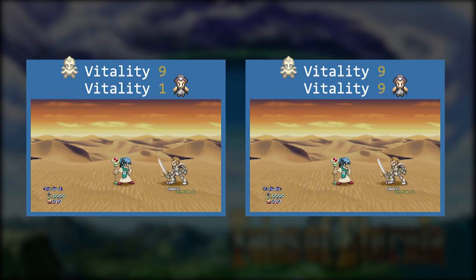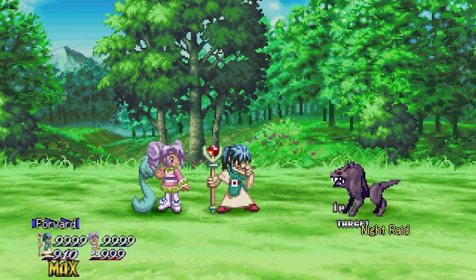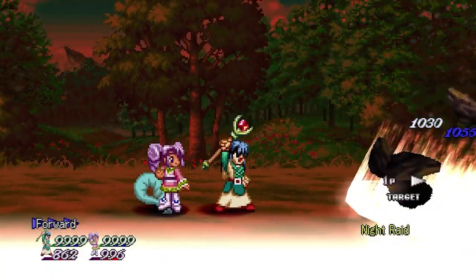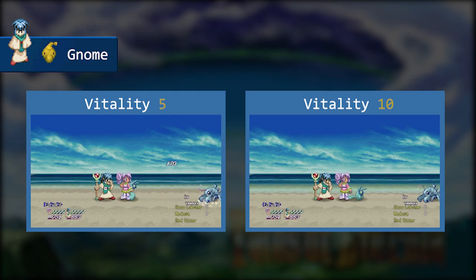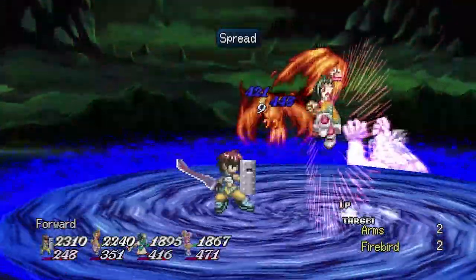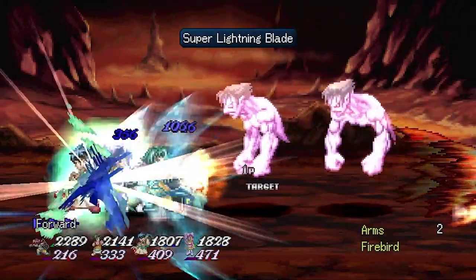Once again, if a spell has multiple elements, only the primary one is taken into consideration for casting time. Casting time is also calculated when you input the spell, meaning any change in vitality during the casting animation won't affect how fast a spell is released. Also, vitality will affect both your mages' casting time — for instance, if Kiel's Gnome is increasing in vitality, both Kiel's Stalagmite and Meredith's Grave will be released faster. With all this information, you probably understand the necessity to increase your vitality to make your casters even more deadly.